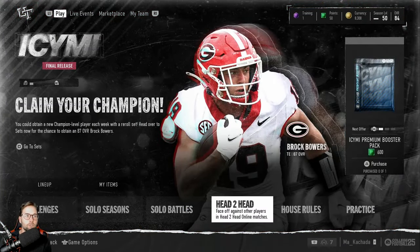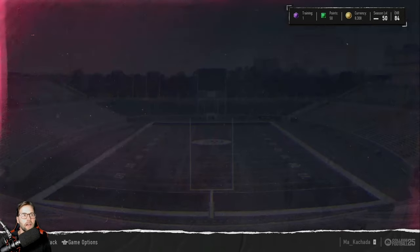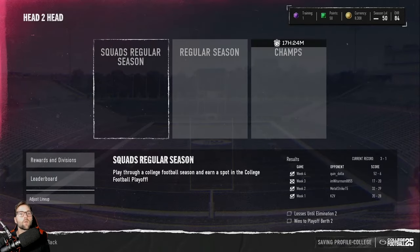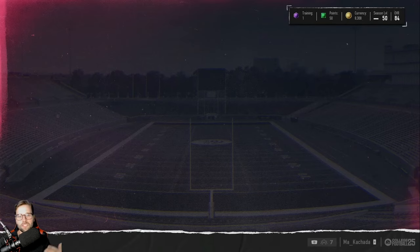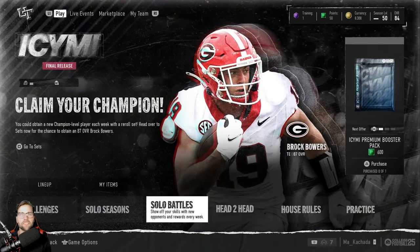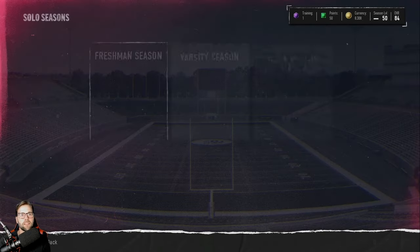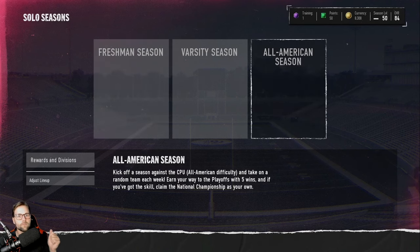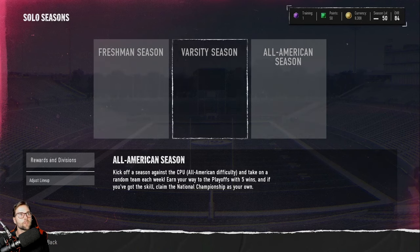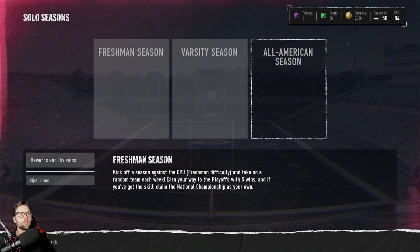In order to complete these challenges as fast as possible, you could play head-to-head or house rules — those will work over time, but they don't get you rewards as quickly. The fastest and quickest way is playing Solo Seasons. I know it's boring and repetitive, but it's super easy and super rewarding.